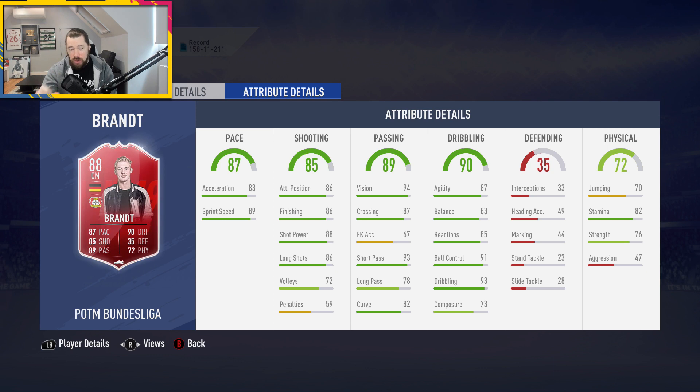His composure is a little low and that might impact your team, again depending on how expensive he is. Not the greatest jumping and his defending is terrible, but as a centre mid you'll probably play him as a CAM or box-to-box midfielder. Actually, he doesn't have the stamina or defending for box-to-box. His strength is okay, his aggression is terrible, his stamina is okay for medium/medium work rates.